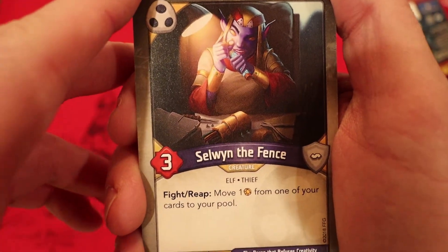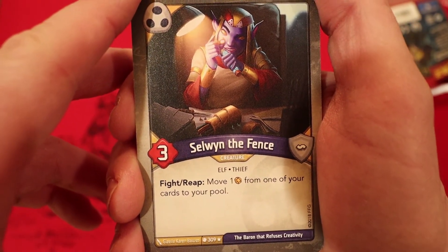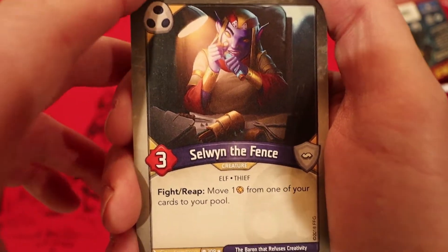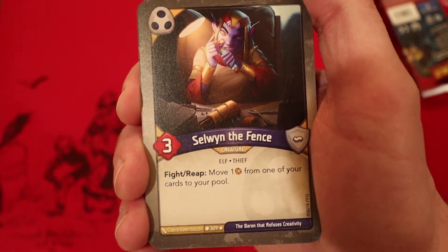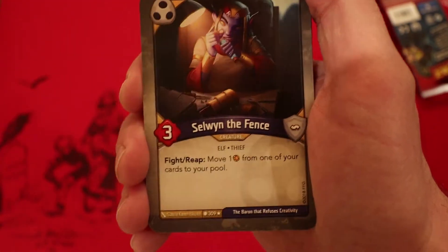Hey, our first rare. Selwyn the Fence: 3-power, Fight, Reap — move 1 Amber from one of your cards to your pool. That's pretty good. So if we have some more capture cards in here, we're allowed to capture our opponent's Amber and put it back to us. So that's pretty cool.